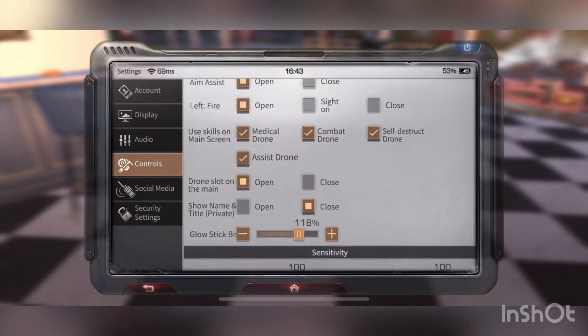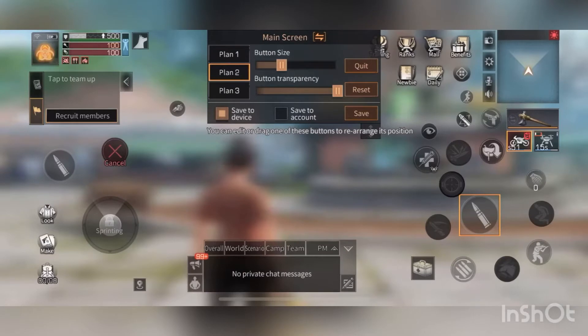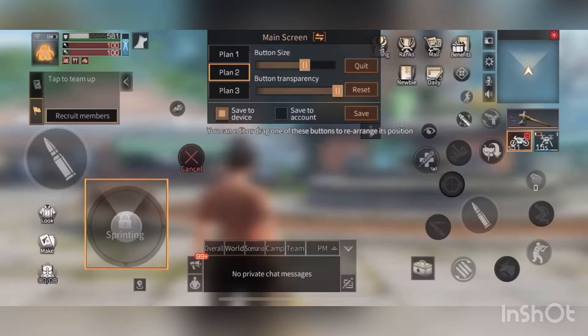I play claw — claw means you jump with your index finger. Now you see my setup, this is how I got mine set up. I'm going to redo it from Plan 2. This is the main screen where you can change Plan 1 and Plan 2. We got all these buttons over here and we're gonna make this pretty super big.